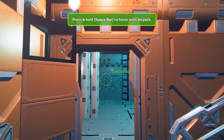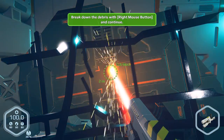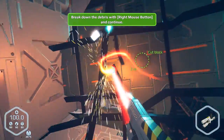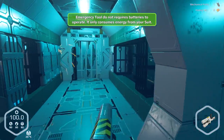We can hover with a jetpack — let's do that. So we've hovered on over to here. We need to cut away this block using a multi-tool — break it down. Do I have to cut this block too? I gotta cut all those blocks. Gotcha. Emergency tools do not require batteries; they only consume the energy of your suit.